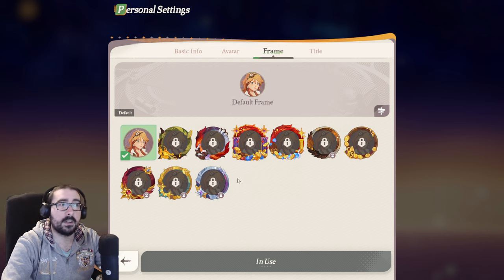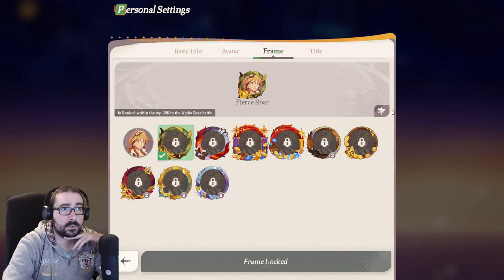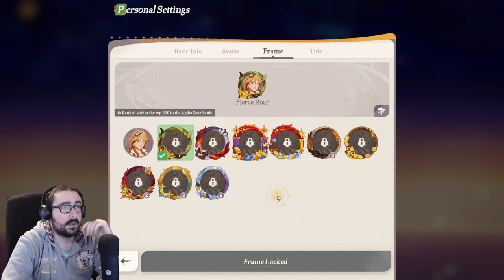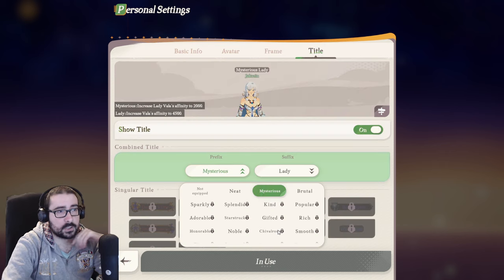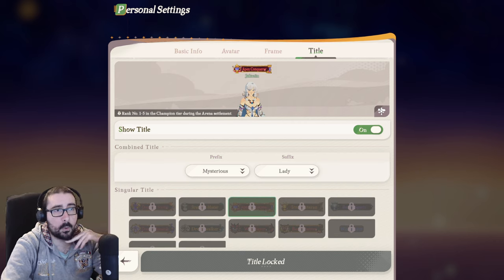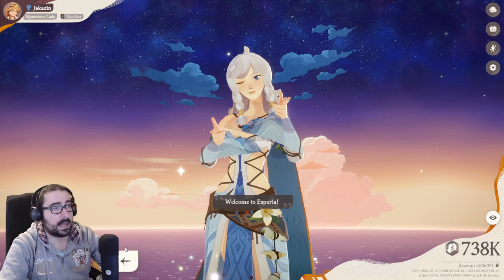For the frame, same thing — and if you want to know what they're from, you can click on it and it's going to tell you where to get it. Click again on the sign to know where it's from. On title, if you click it, it's going to show you a bunch of different options. You can have a prefix and a suffix, show or hide the title, and click the sign again to see where it's from and what to do to get it.